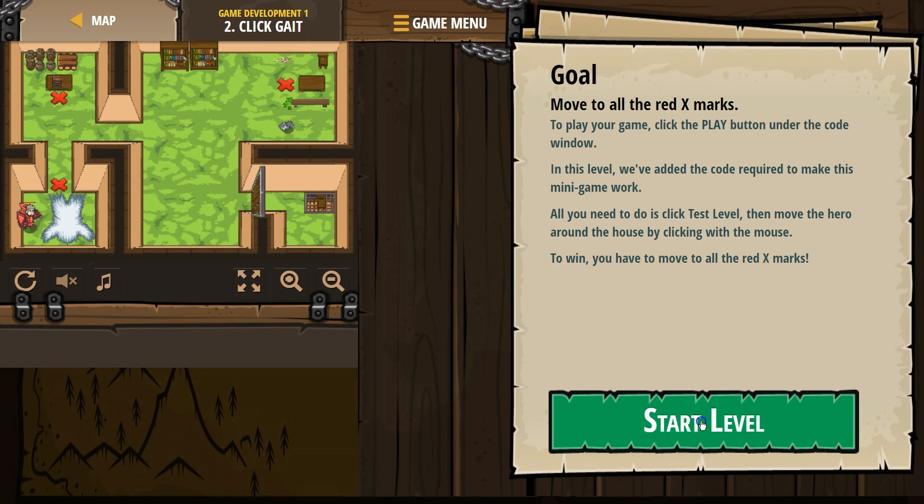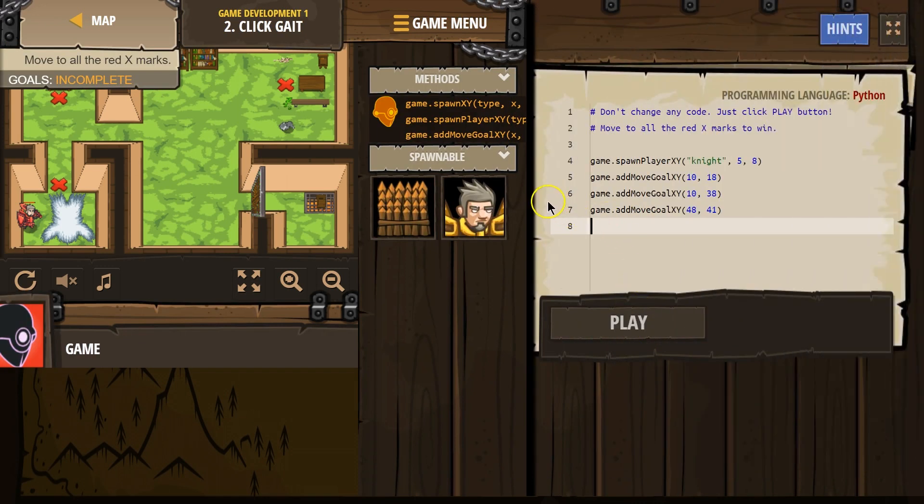So that's neat. I guess we can now interact with the game board by clicking. You don't need any code, just click play. Oh look, apparently we can move with these XY commands too. Alright, well, regardless, I'm gonna go ahead and click play.